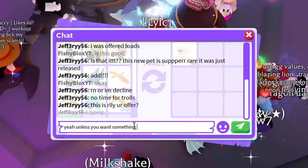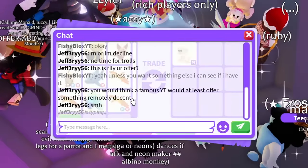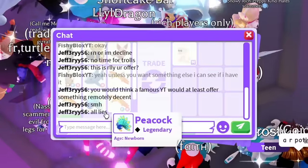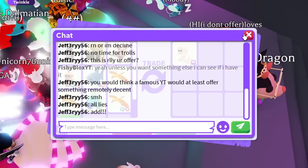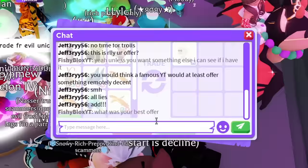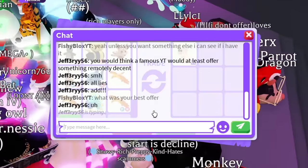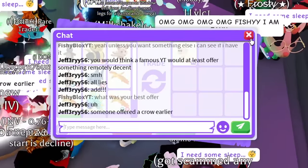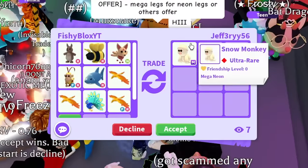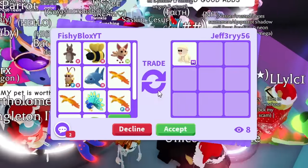They said 'you would think a famous YouTuber would at least offer something remotely okay' — all lies. This is why it's hard to trade when people know you're a YouTuber: they just want overpays. I want to decline and look for someone else but I want to get the first pet of the video. I asked what their best offer was — someone offered a Crow earlier. I tried a Neon Winged Horse and a Turtle, which I thought was fair.